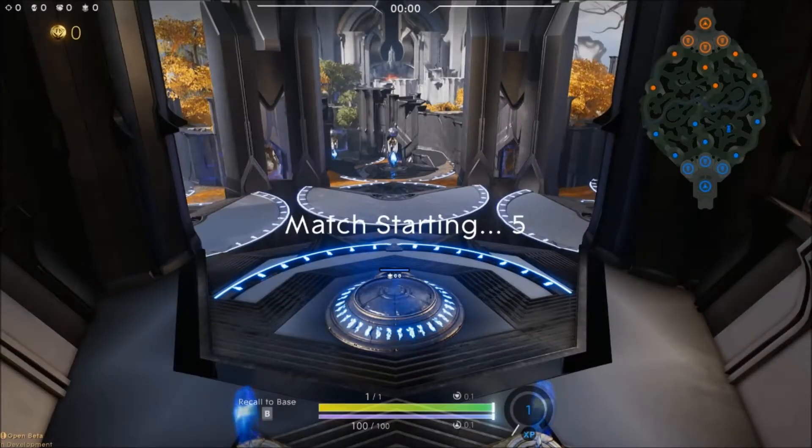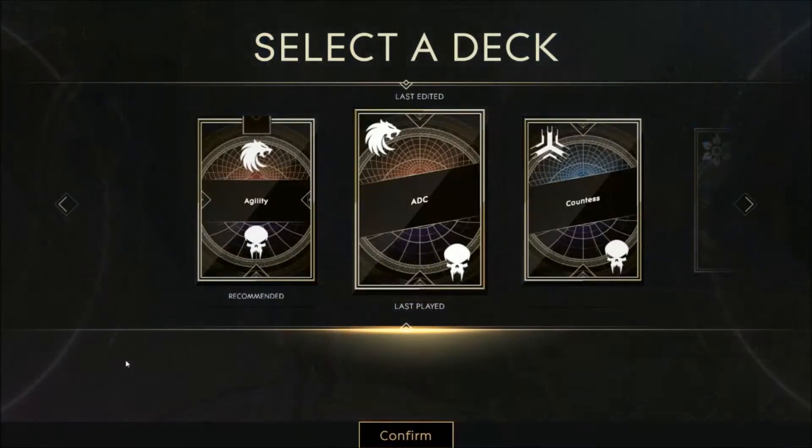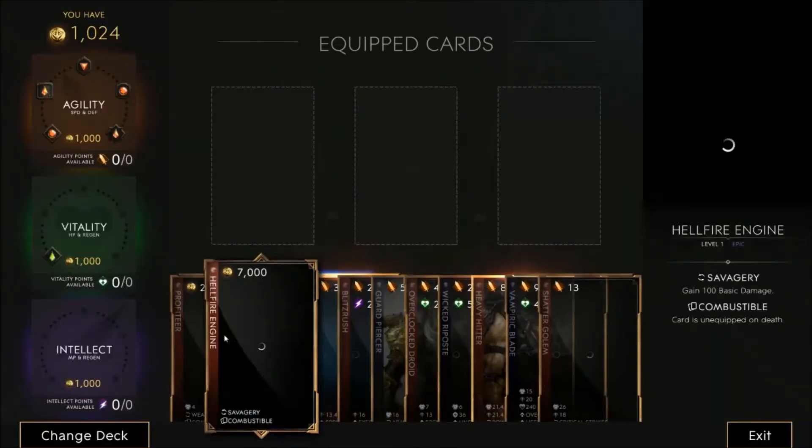Hello and welcome to a brief guide on an effective build and playstyle for Sparrow. Sparrow is a ranged carry that excels at dishing out large quantities of basic damage at an accelerated rate if farmed and built properly.